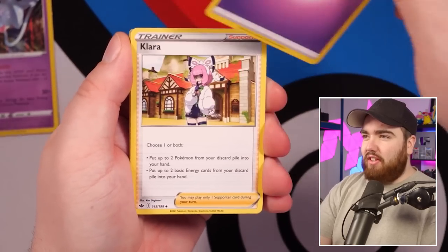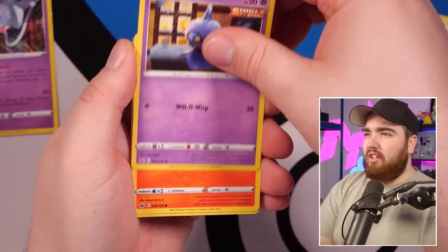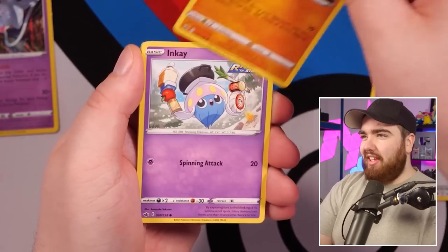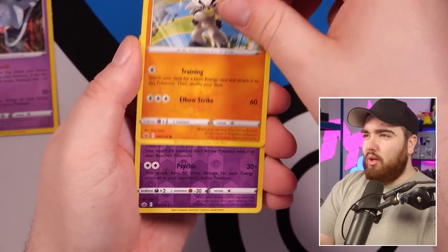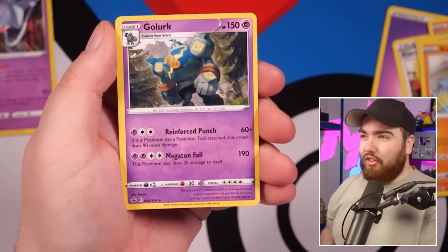And in the second $5 pack, we have a Psychic Energy, Clara, Falafi, Avery, Shuppet, Scorbunny, Diglett, Inkay, Kubfu, a Reverse Holo Hattrem — that's very funny — and a Golurk.